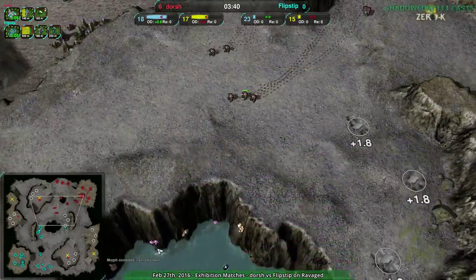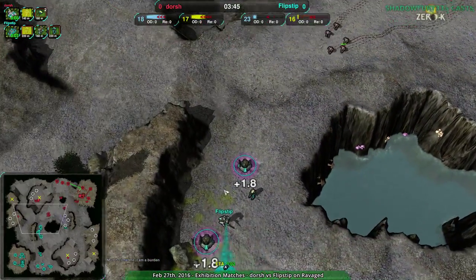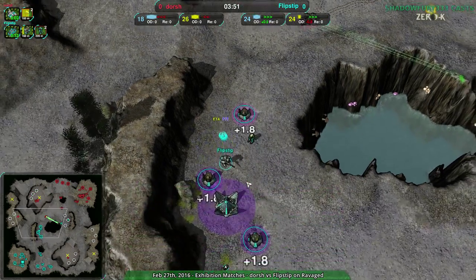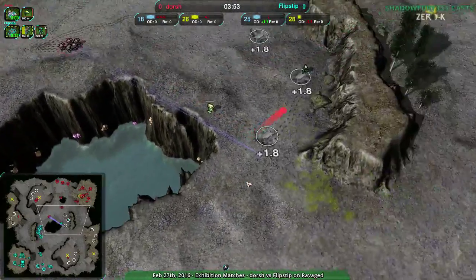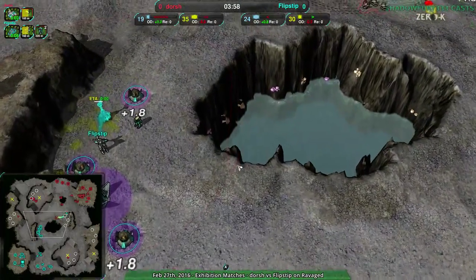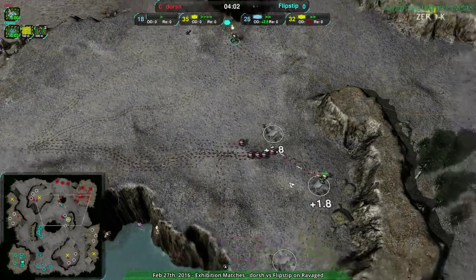Dorsh is not intimidated — Flipstep did not push Dorsh to respect the Pyro. So that is going to mean their center expansion could go down; the center might not hold. I think it'll be fine though — with a commander there, upgraded with the light particle beam, that should be okay. Pyro's still being a bit of an issue, though.